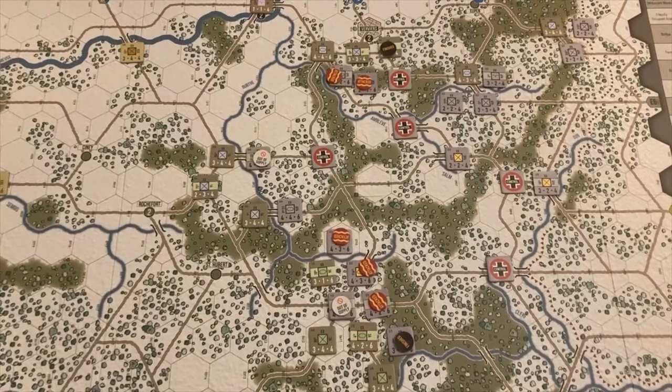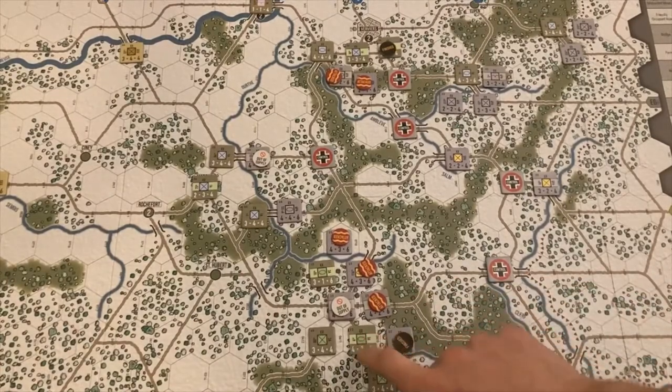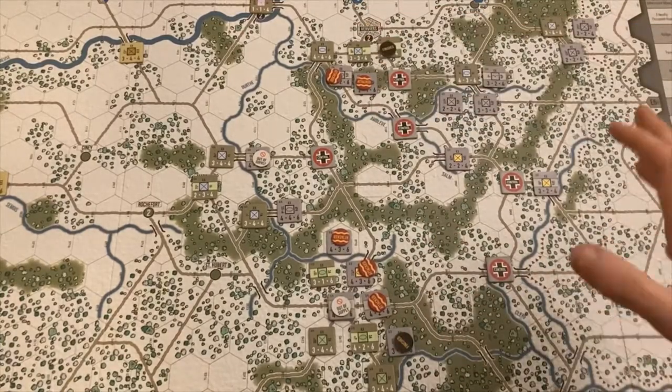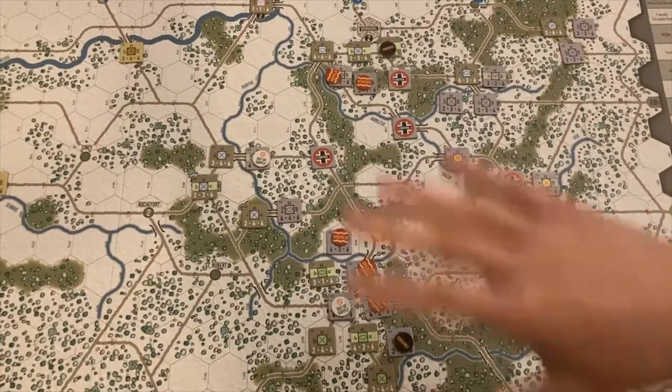This is the end of the German turn, Turn 9, December 24th — Christmas Eve. I don't see any way the Germans can pull this out. They've got nine victory points and need five more to win — there's just no way they're going to get it. They did launch some attacks south of Bastogne: some losses taken by the 4th Armored, 10th Armor, and the 30th. It's just attritional back-and-forth at this point — there's no way they're getting the breakthrough to bust through the zones of control.